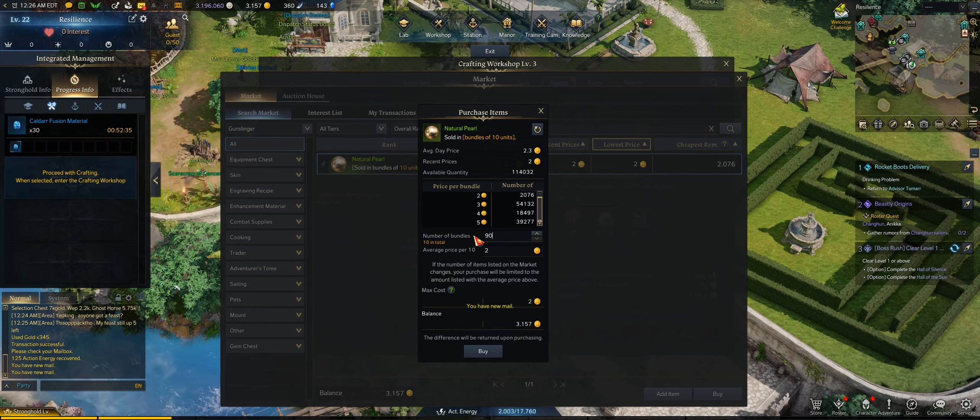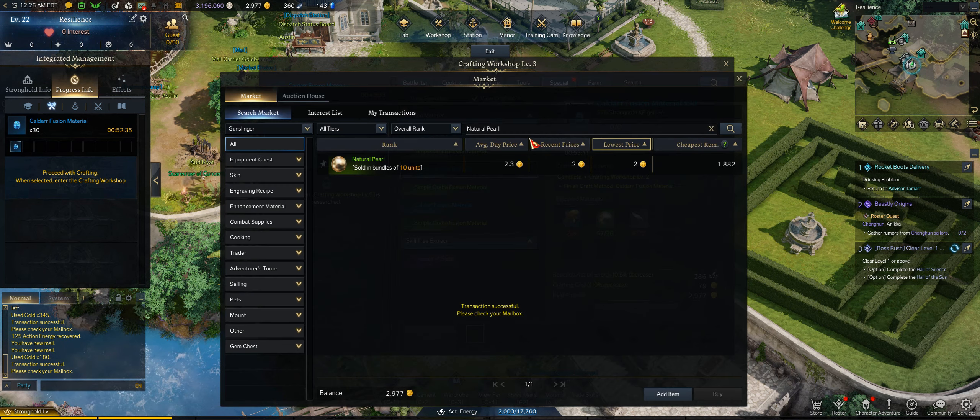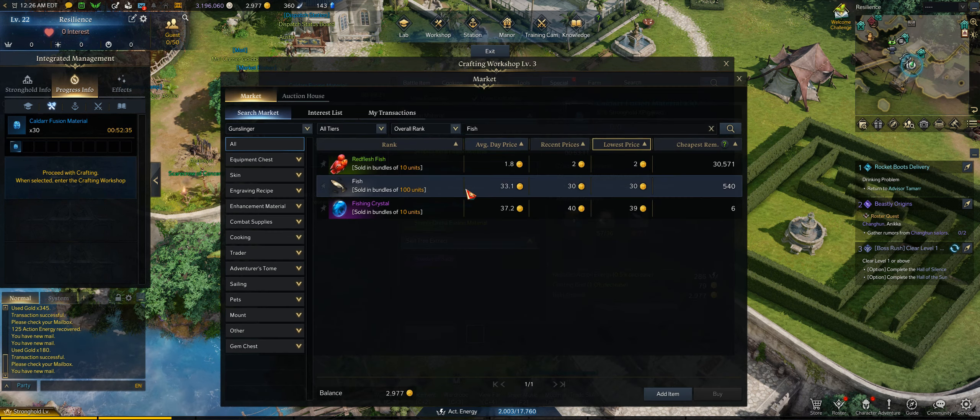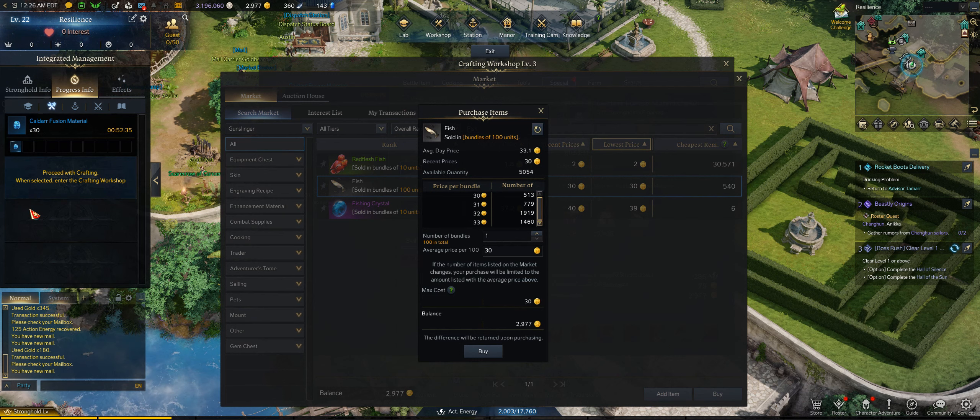At the end of that 10 hours, you should have about 2,240 worth of gold. The profit will change depending on the server and how the market's doing — some servers have good material prices and some don't. So it's really up to you to do the math and make sure it's going to be profitable for you. But I found that at least on my server, Kaldar fusion materials are pretty profitable.